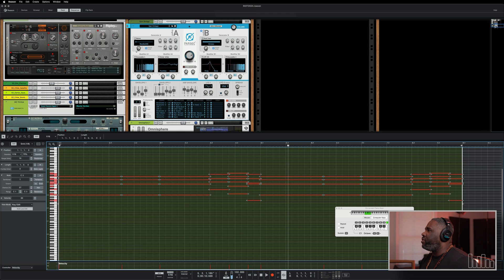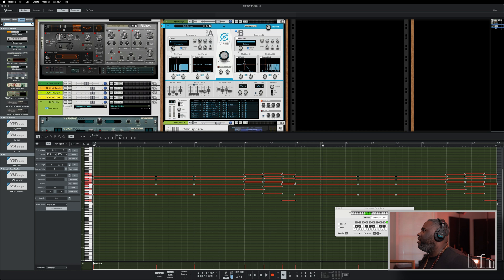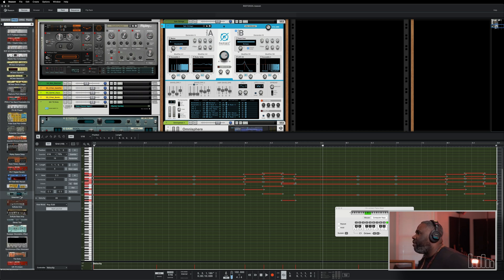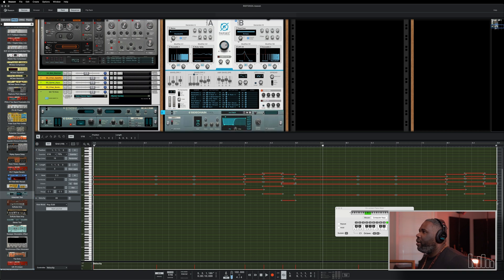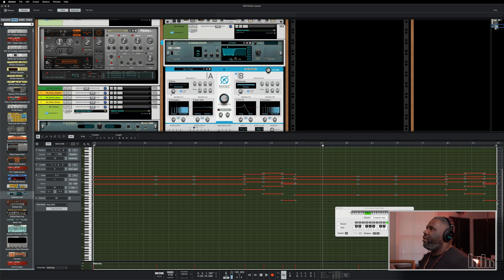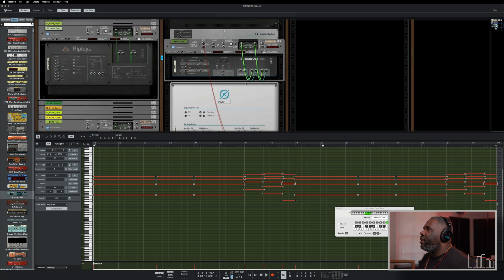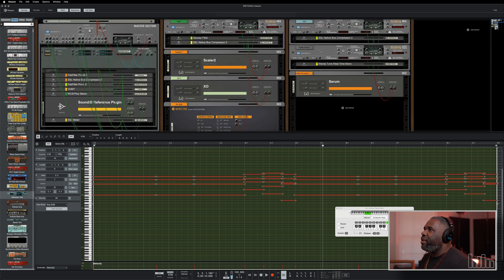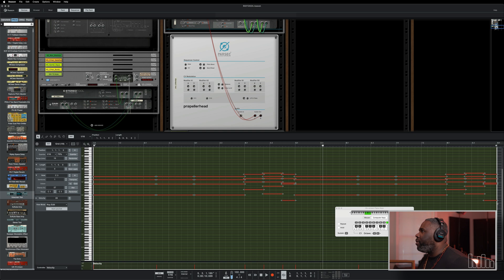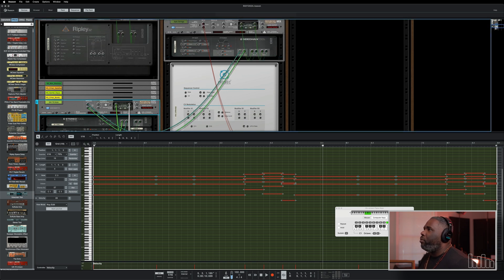Now we're going to use this instrument and run the sidechain. Let's go to devices, effects — we're going to go get the new sidechain. We're going to grab it and throw it on here. So it goes on Epic String right there. Then we need to link it — sidechain input. We're going to link it to the kick — parallel out. There we go, boom.